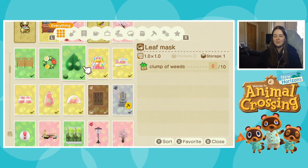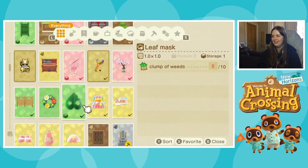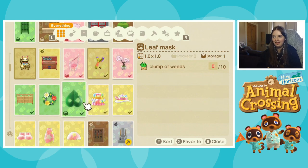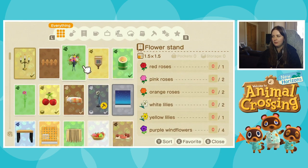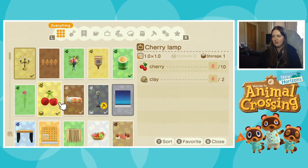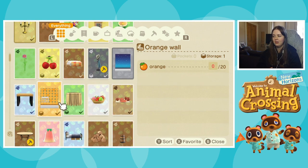Also, look — it's the leaf mask, which was previously Makar's mask from Zelda, or the Korok mask, just slightly differently named as leaf mask instead. So my recipes are actually coming along pretty nicely — I've managed to collect some of the fruit recipes that aren't native to my town, which was good.